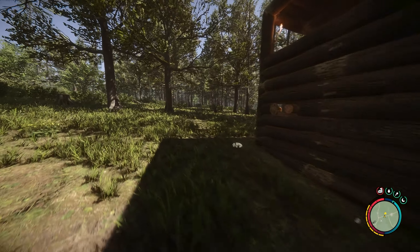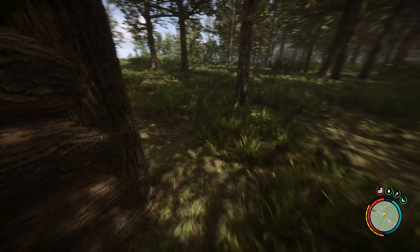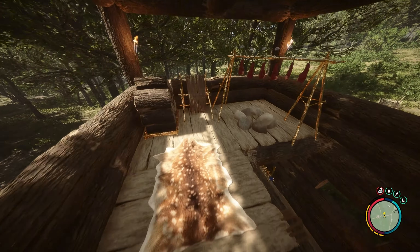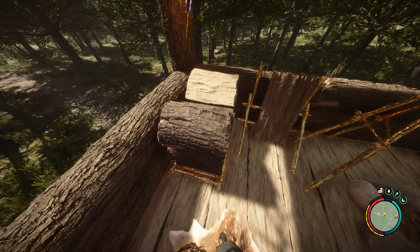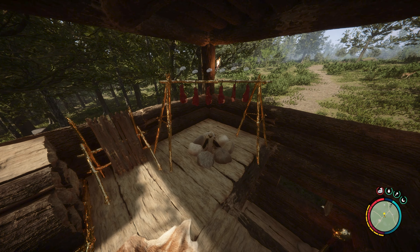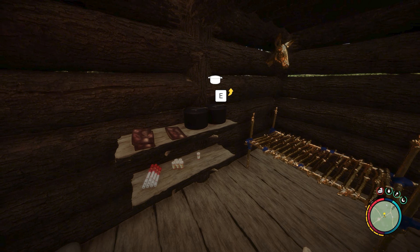This is a luxury little base we renovated. We just added turtle shells so we have water here. I don't know if the cannibals will come and get water from here. We have a bird's nest so we can get flowers. Look at how cozy this little place is — it's awesome! We've got a fireplace and pretty much everything you could need. This is one of the coziest little bases I have.